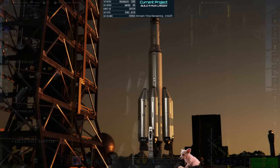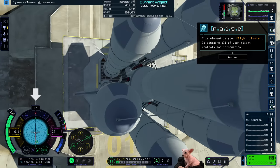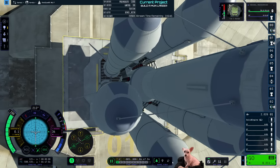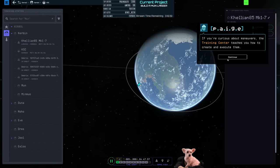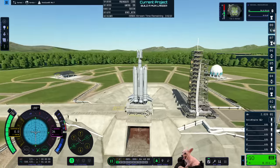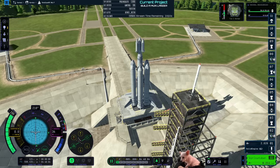Does Kerbin have a tilted axis of rotation relative to the orbital plane? No, it doesn't. Let's go out to the tracking station and then back to the rocket. Hey, it worked! My delta V considerably just changed but that's fine — it's still above the 7k required, especially if I have an efficient launch. Big if.